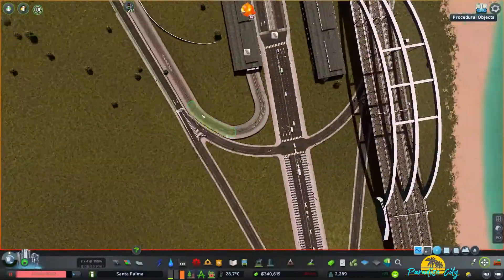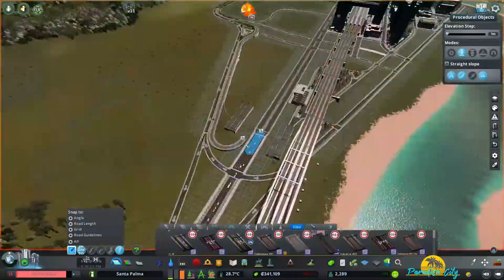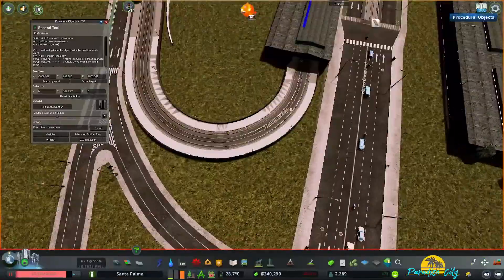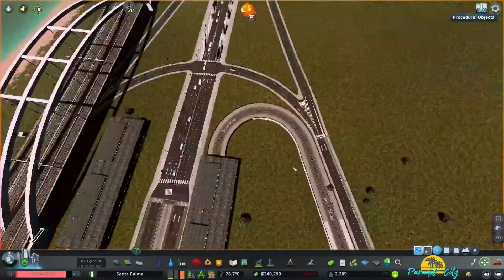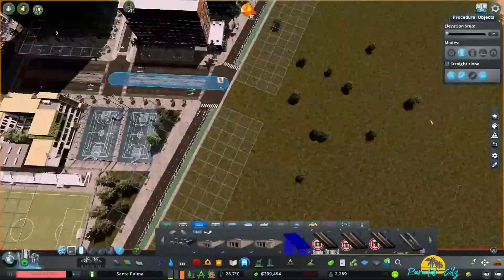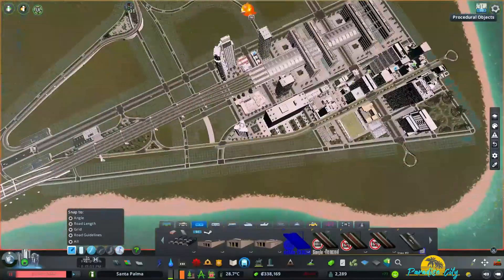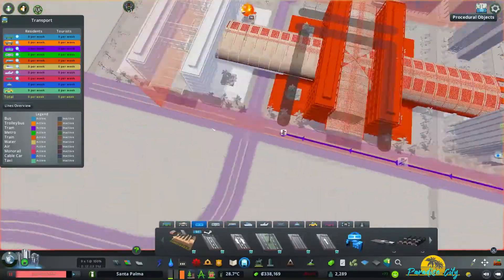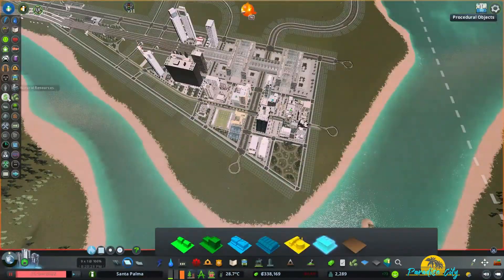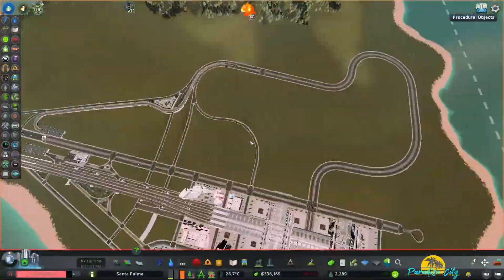Oh no, we're back to this again. You might as well just hit the subscribe and like buttons and move on, because I don't want you to suffer. Here I'm actually routing the tram lines, and one thing I hate about this game is that trams can't just back up at the end of the line — they need a little roundabout, so it always looks a little silly when your city isn't done yet.